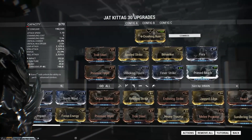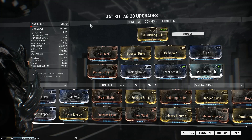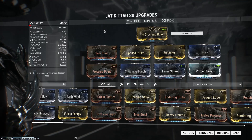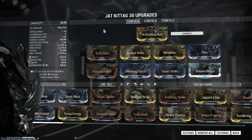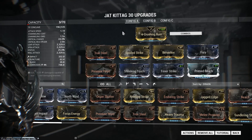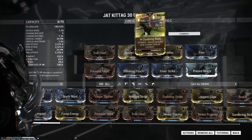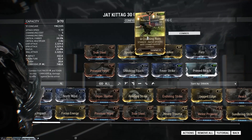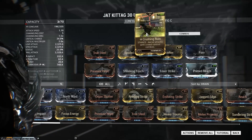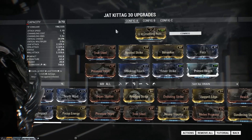Right off the bat, we're going to notice there's no Forma on here. There are very few melee weapons that I use Forma on, and with this build it works at high level and low level — it's pretty great. The stance we're using is Crushing Ruin, and an interesting fact: when you're using the actual Jackatag skin and not the Palatine skin, the Jackatag has a special animation for this. It's basically a hammer with a jet engine attached to it.